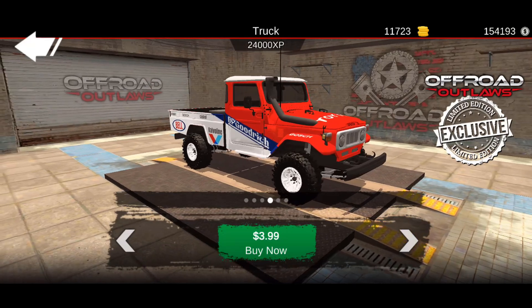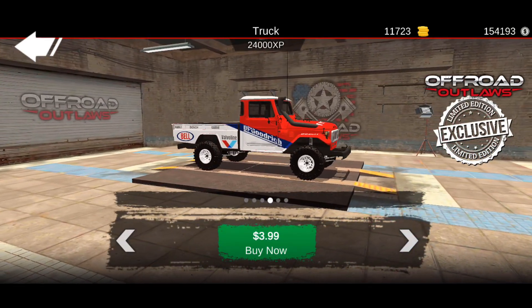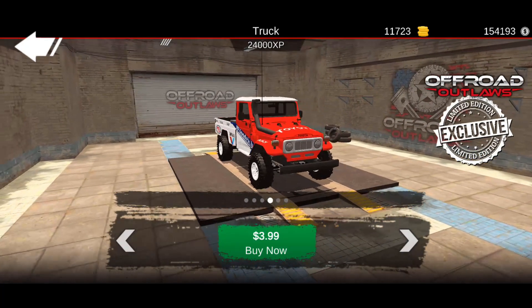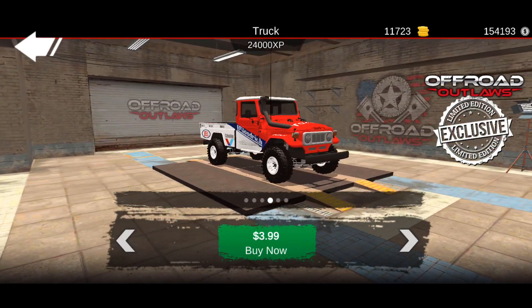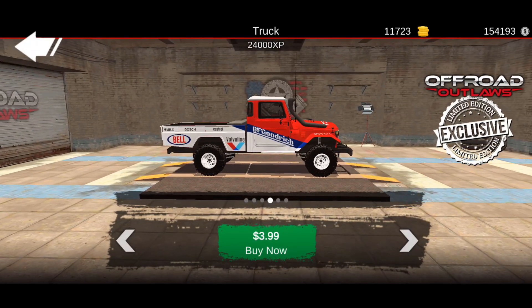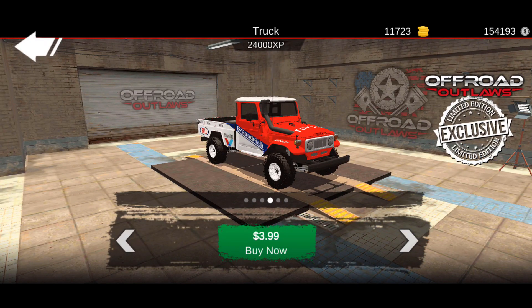This is actually a Toyota FJ — a really old one, the FJ45. When I do RC rock crawling competitions, my competition partner actually uses an FJ45 body and it's fully red. Let me know down below in the comments if y'all would like me to create his RC rig in here — mine is the Dodge Power Wagon. Let me know if you'd like to see both of our rigs built in the game for two separate videos.